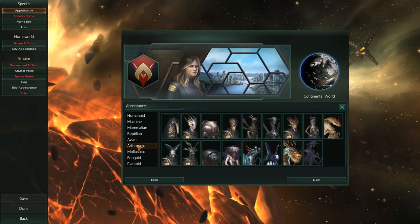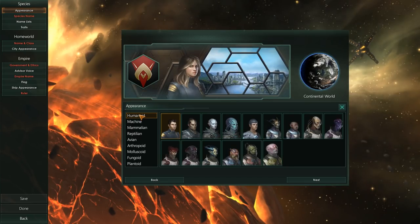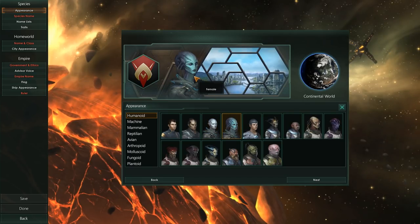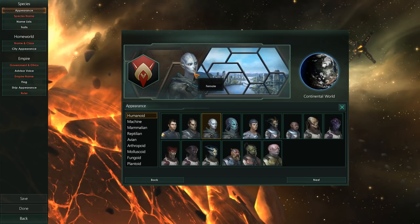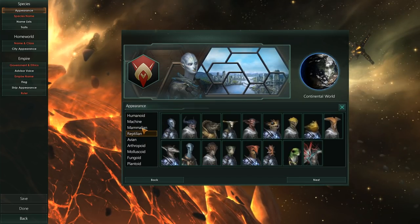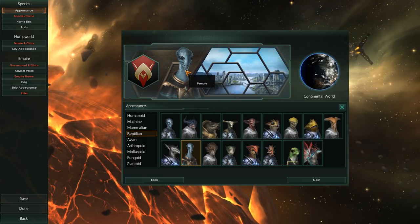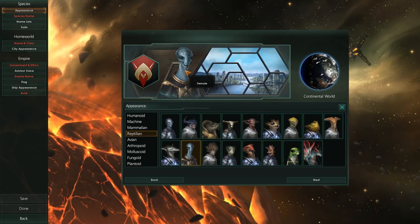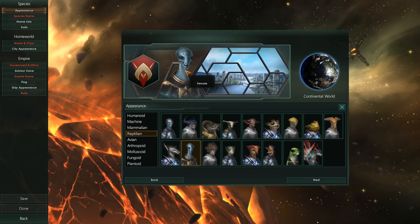First things first, we need to pick a portrait. I really like all of these — I particularly like the aquatic humanoids. This one is almost like an aqua elf. I also particularly like these two. This one reminds me of the aliens from the Star Wars prequels — the ones that cloned Jango Fett. Hello there.